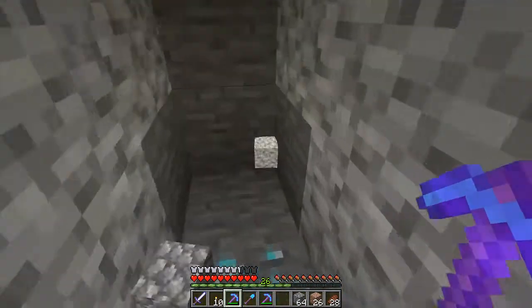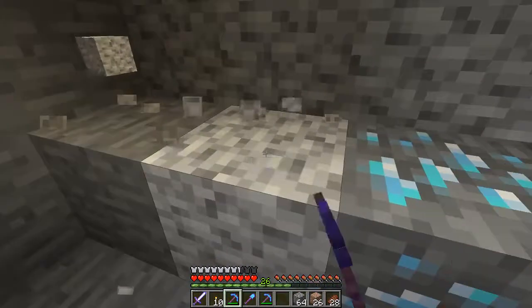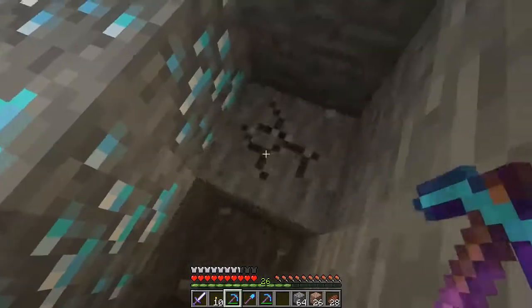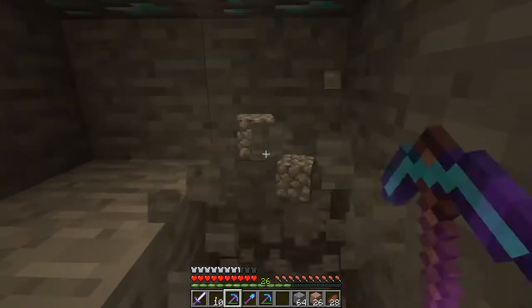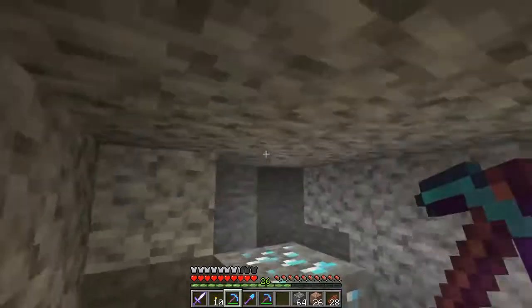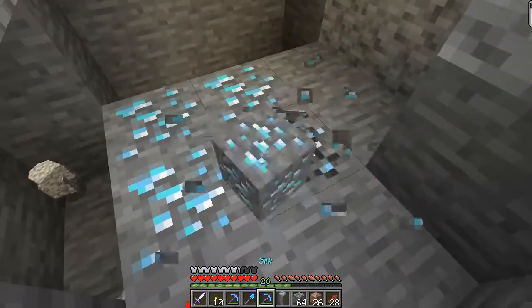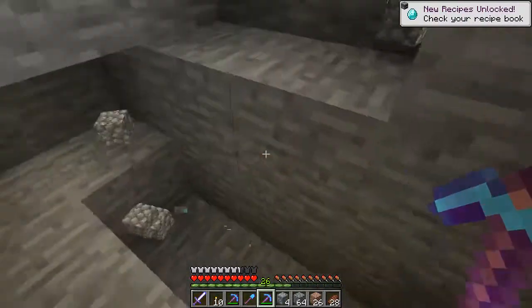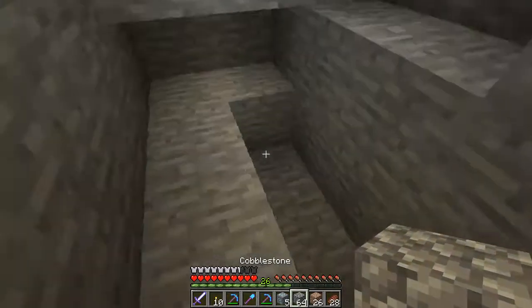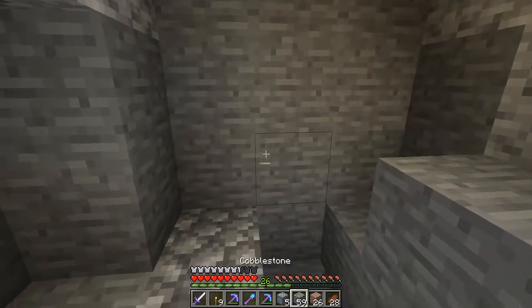Our first diamonds of the day! Let's take a look at this — let's clear this out on the sides a little bit. I just want to see how much is here. Hopefully a little bit more than this. Go down one more layer — nope, okay, that's fine. What about up here? No more. Let's silk touch these guys up and then take them back so we can get our fortune on it. Five diamond ore — so hopefully we'll get lucky and get quite a few with the fortune.